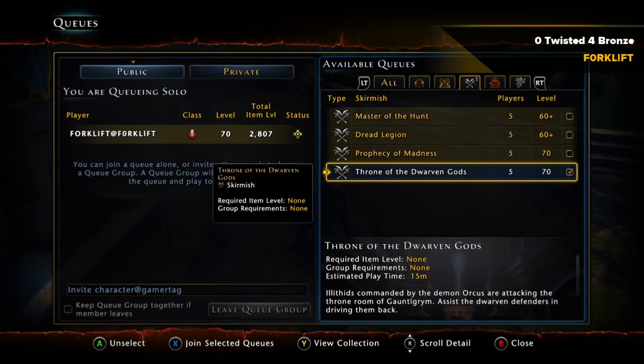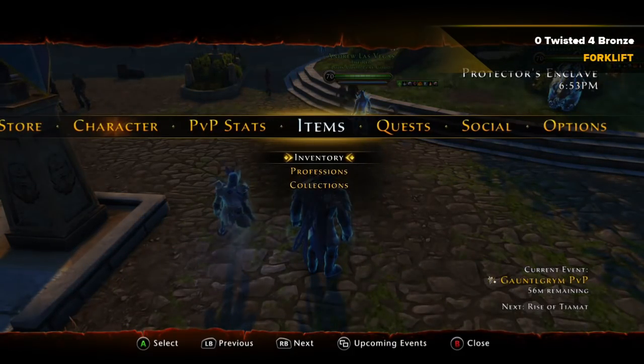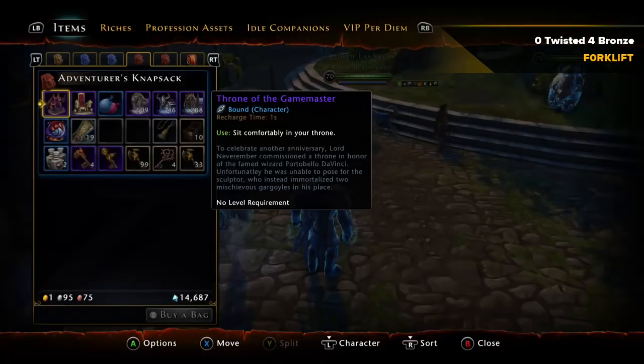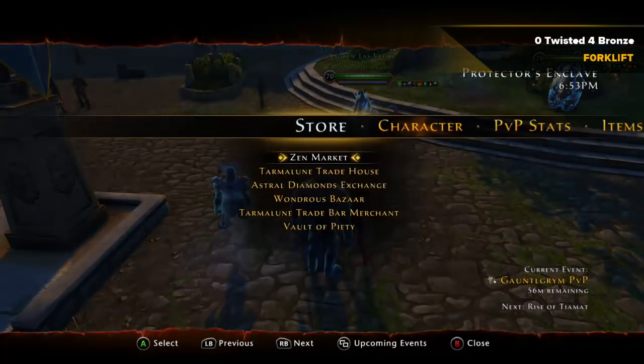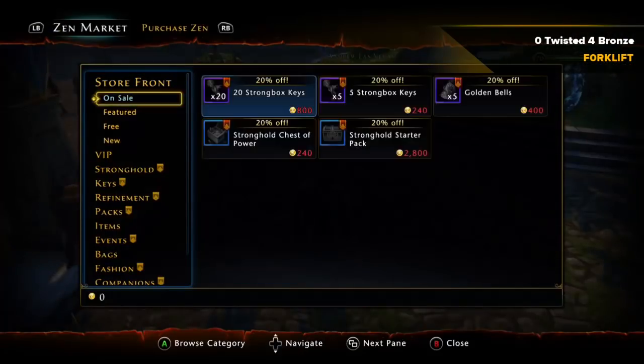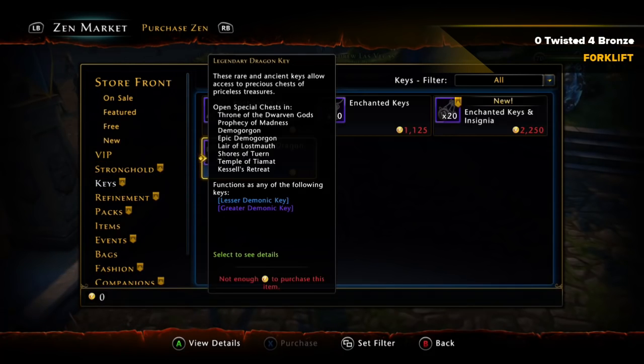From Throne of the Dwarves, you get your faerzress and your demonic ichor. You're gonna need 400 demonic ichor and 20 twisted ichor for each piece — so for both your off-hand and your main hand. You're gonna get those in Mantol-Derith from the weapons dealer.